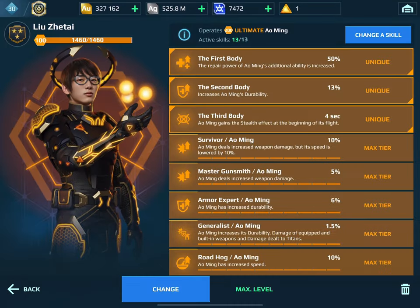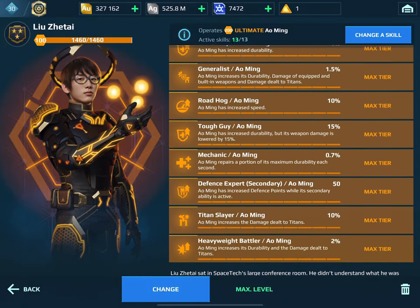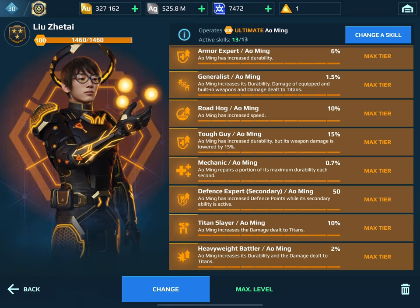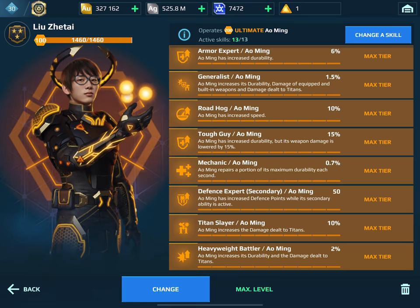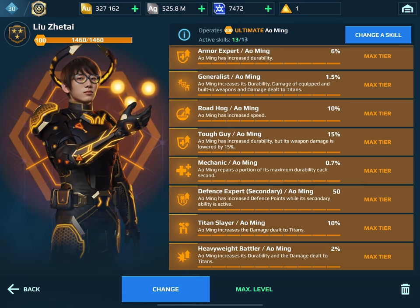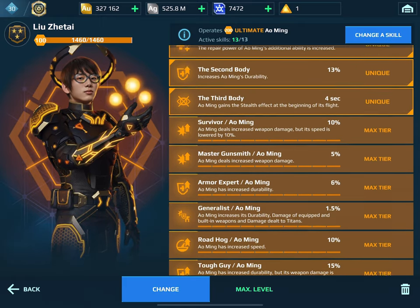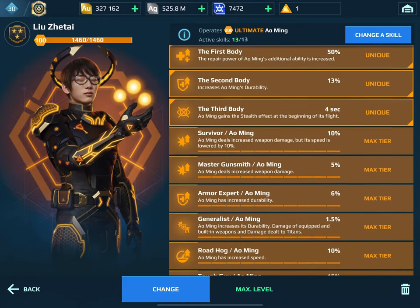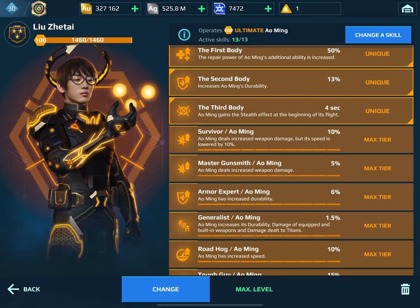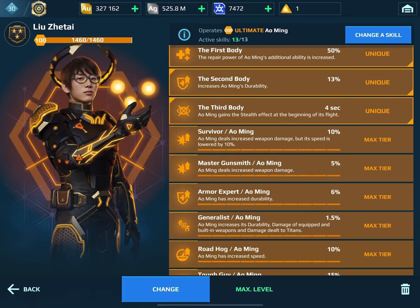Let's look at the build on the pilot. I went for a lot of durability and some regen here. Heavyweight, battler, titan, slayer is good for damage, defense expert secondary so we get some defense points. Mechanic, tough guy, road hog, generalist — really increasing its durability. The one skill I'm not sure I took right, but I'll defend it, is survivor: 10% lower speed for 10% increased weapon damage.